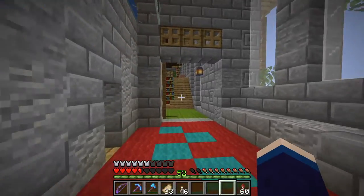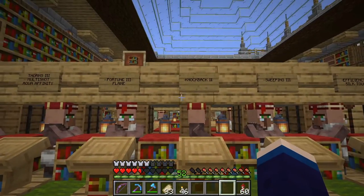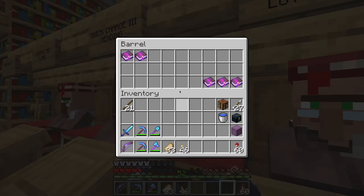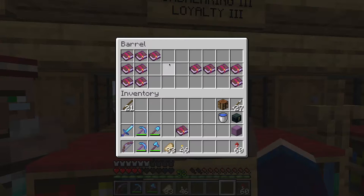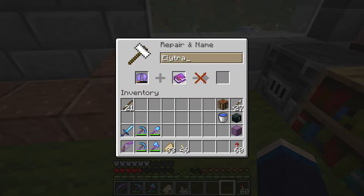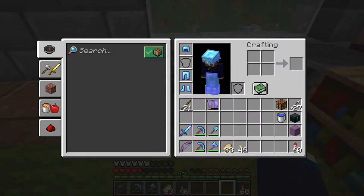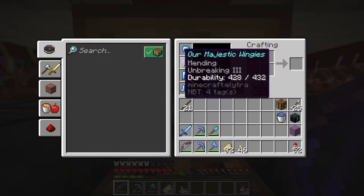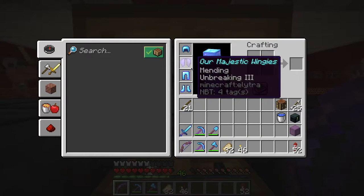Our Elytra's getting low, so we need to put some mending and some unbreaking onto it. Let's grab ourselves a mending and an unbreaking. We'll put mending on first — there we go. And then we'll put the Elytra on and call these our majestic wingies. Our majestic wingies should now last just a little bit longer, but a quick visit to the gold farm can cure that right up. Our majestic wingies are fully reset.